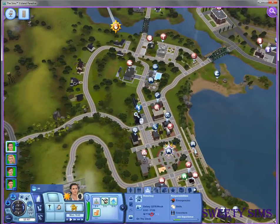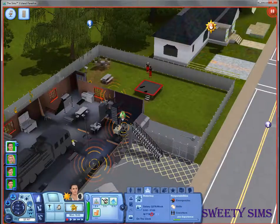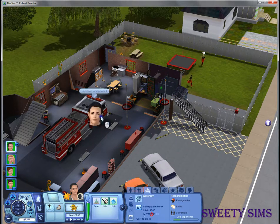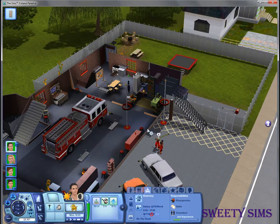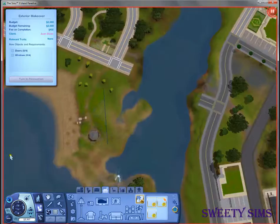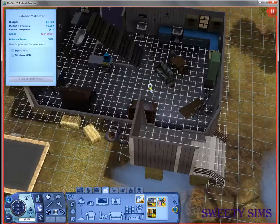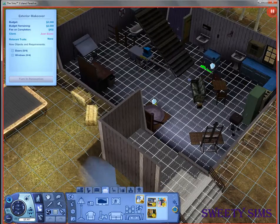Oh — okay okay, go and respond to the emergency! Oh, what just happened? Oh, probably a fire. The fire was just fine I guess. This renovation needs four doors and four windows. Wow, that's a creepy house — four doors, why four doors?